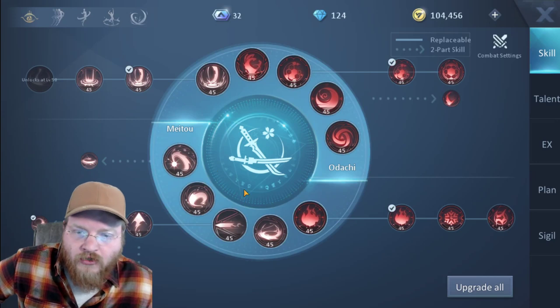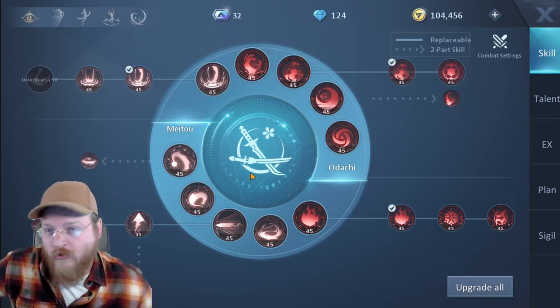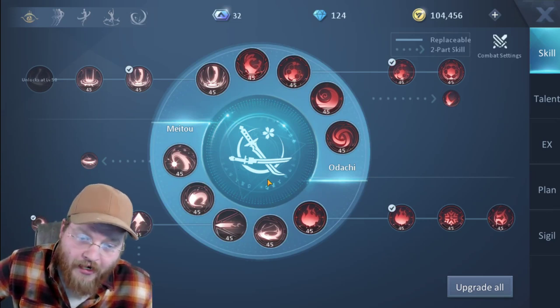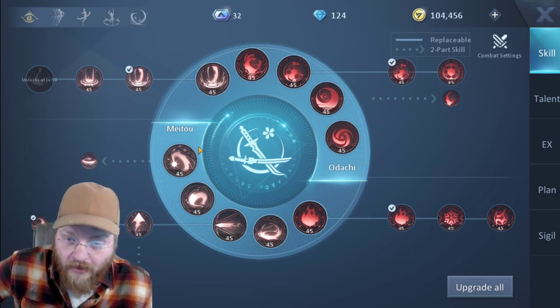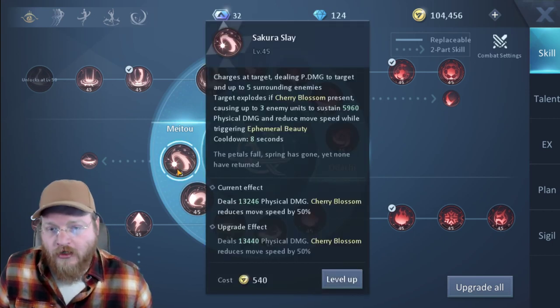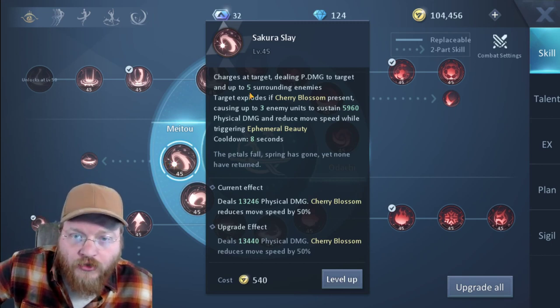Let's go ahead and get into these skills. This is one of the best trees in the game — there's so much going on here and you have so much room to play. I'm really, really impressed and I love this class so much. It is very, very fun and rewarding. So this is your first attack on your bar, bottom left-hand side. Sakura Slay charges at a target dealing physical damage to the target and up to five surrounding enemies. Targets explode if Cherry Blossom is present.